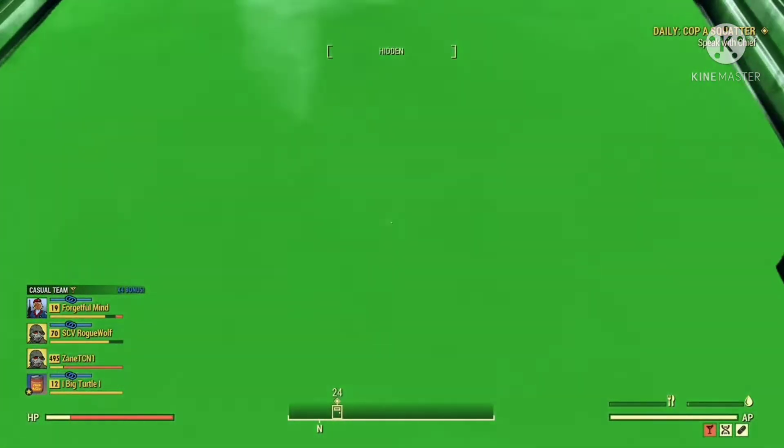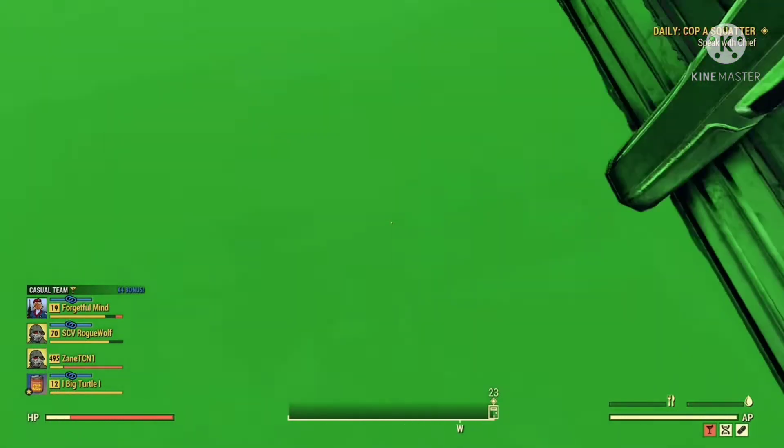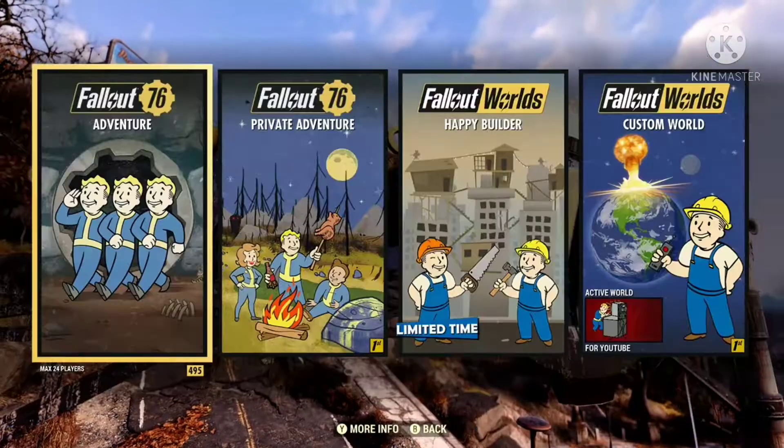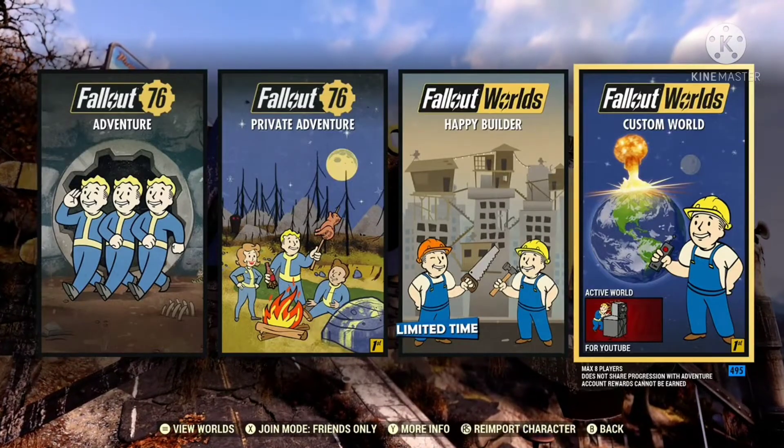I'm hoping that this is just a bug, and that Bethesda can fix it soon. I even went onto my own custom world with Season 6's update, and I still couldn't acquire any toxic goo.